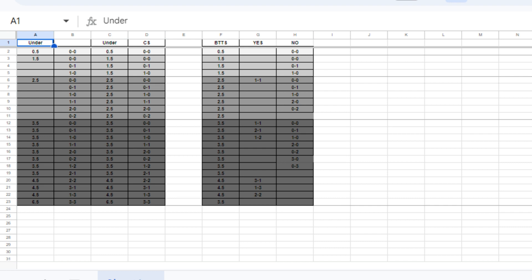Looking at the chart I've drawn here, we're looking at this area under three and a half. If we're favoring the home team, scores like one-nil, two-nil, two-one keep you under that three and a half goals. I do have this chart on my Patreon account for members - it covers both teams to score and everything else, and I explain how to use it.